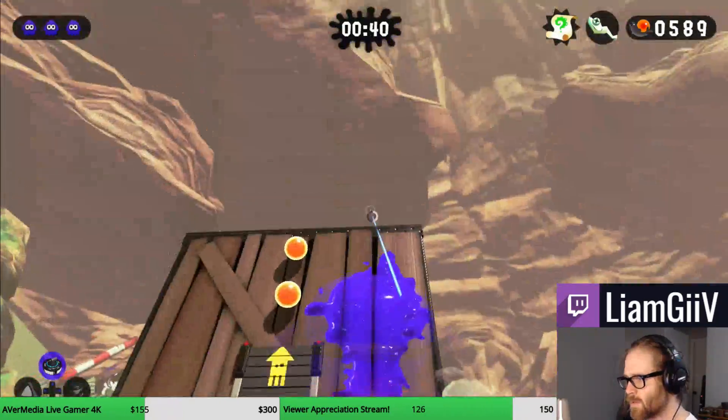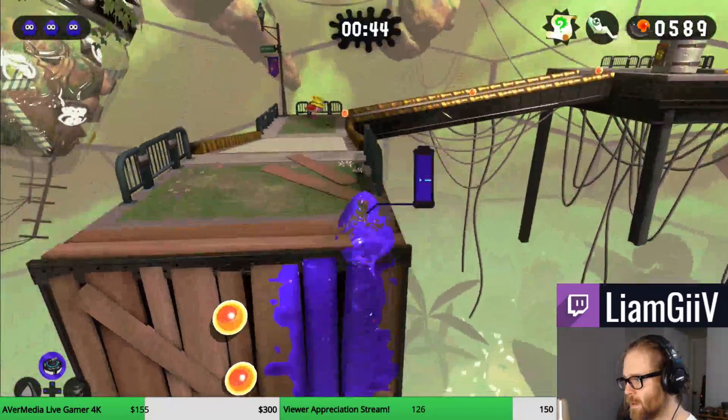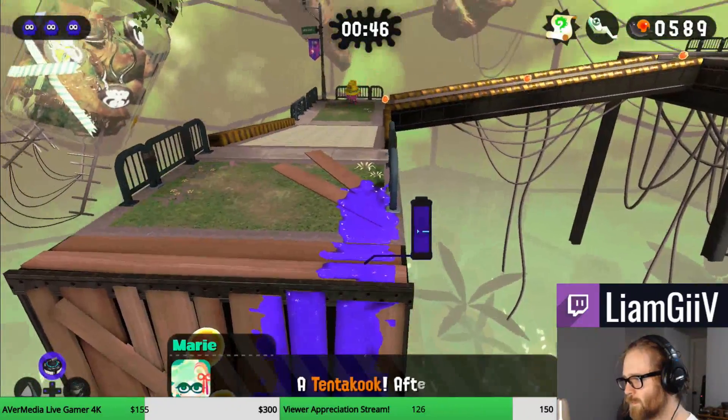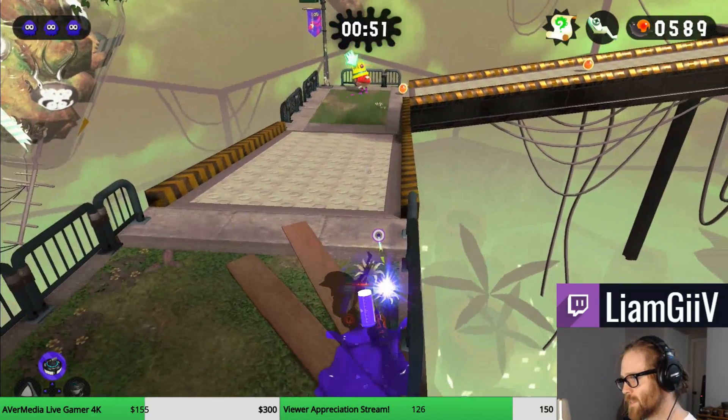You don't want to use this zipper. You actually just want to climb the wall, because we're going to end up here. You're going to want to swim forward just a little bit, and then do a quick flick shot in order to blow up this helmet dude.